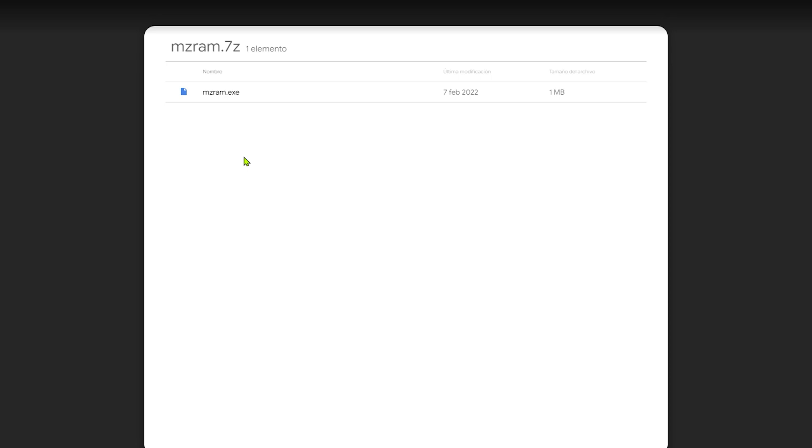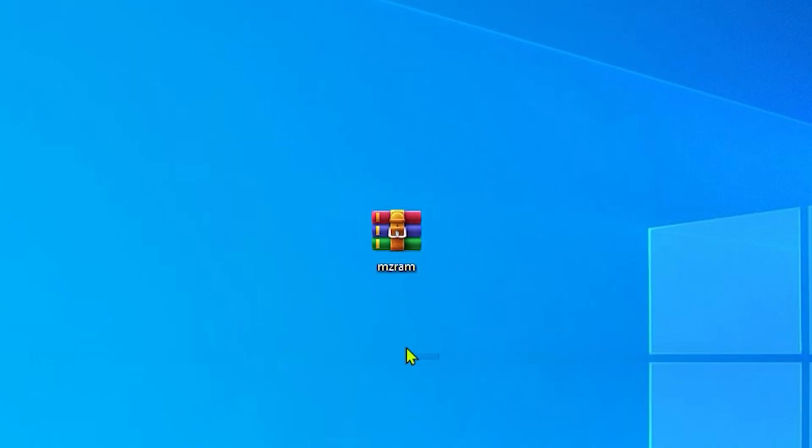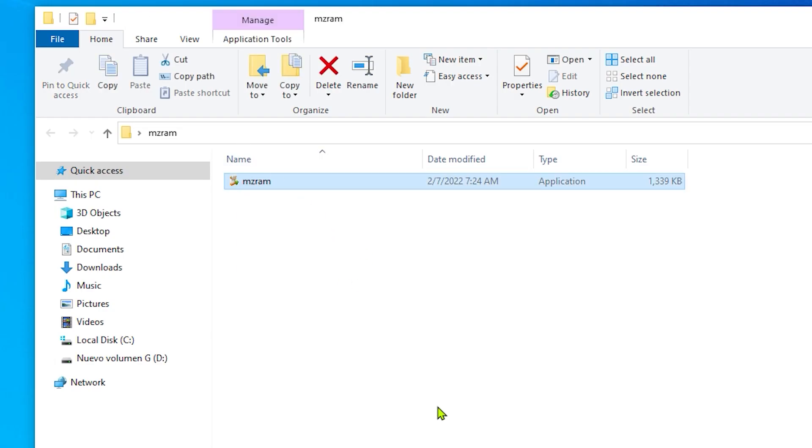The app we're going to download is MC RAM Booster. Once you're on Google Drive, choose to download the app. Remember you need to have WinRAR or 7-Zip to extract the file. Now we need to install this app — it's really simple, just install it quickly.